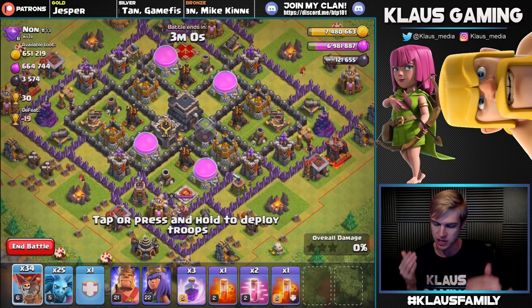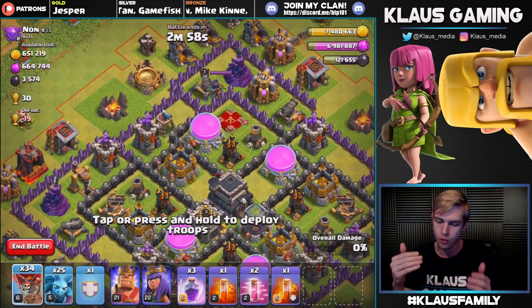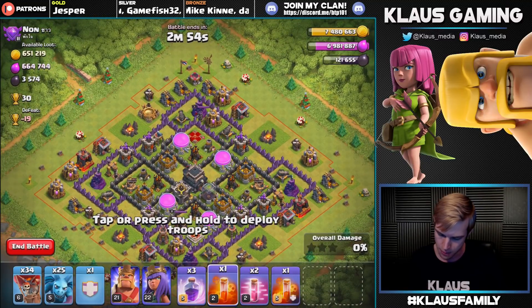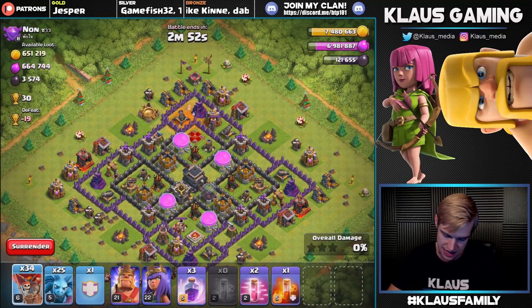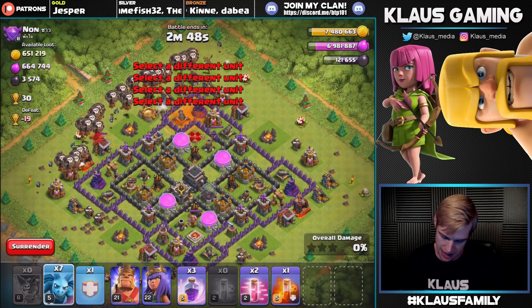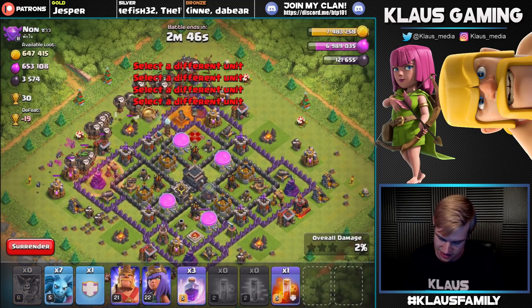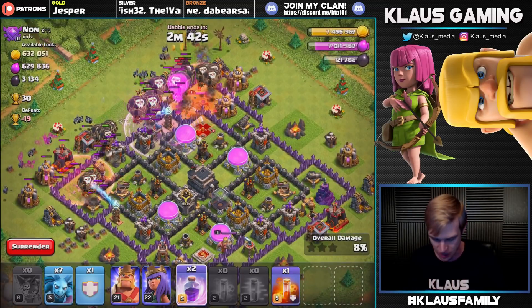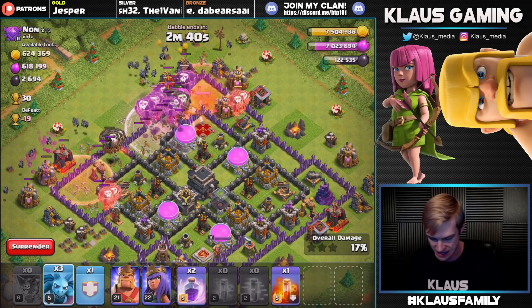Let's see. Sweepers are pointing up and down, so I say we go right in the back of the sweeper, right at the queen. Let's drop a preemptive poison spell, get our balloons in just like so, and then our miners in behind. I'm going to haste this group and haste this group ahead, and also drop a rage spell kind of close to the queen because I want those minions to take out the queen.